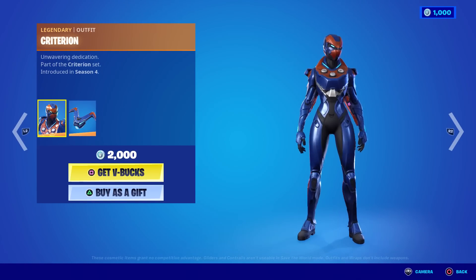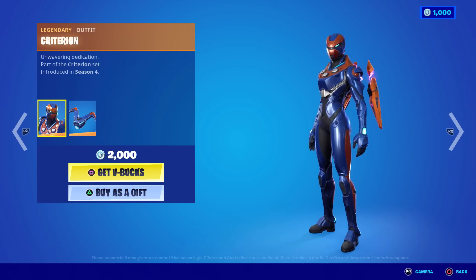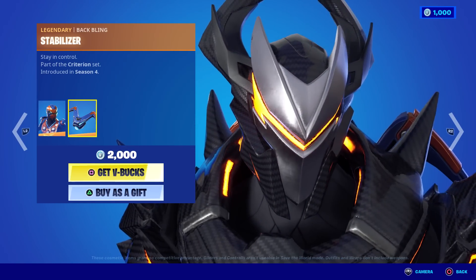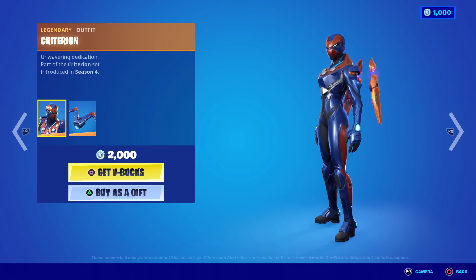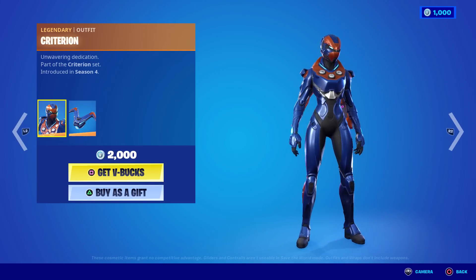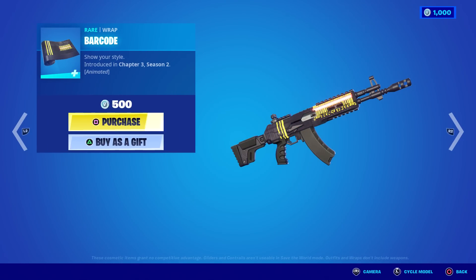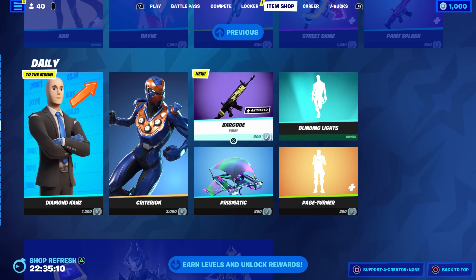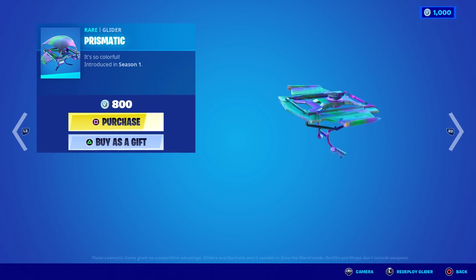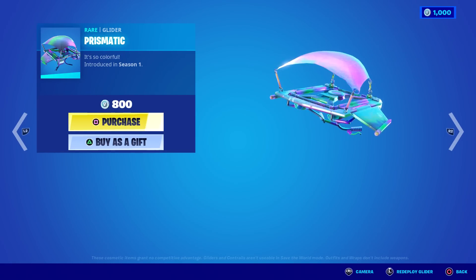Criterion — ooh, this is the female version of the Omega-style skin. Super rare, and it basically looks like the female Omega skin — just blue and orange. 2,000 V-Bucks. Barcode — that's got to be brand new, from Chapter 3, Season 2. I don't have that. Prismatic — that's super rare. It says new. It's so colorful, that's actually clean — from Season 1, Jackie. I like this glider.